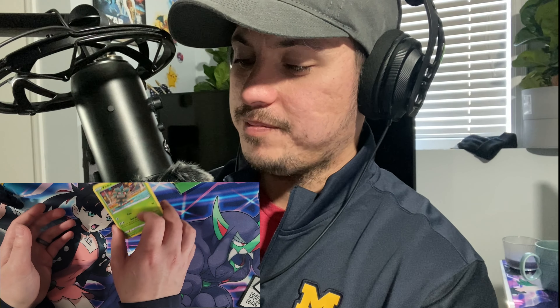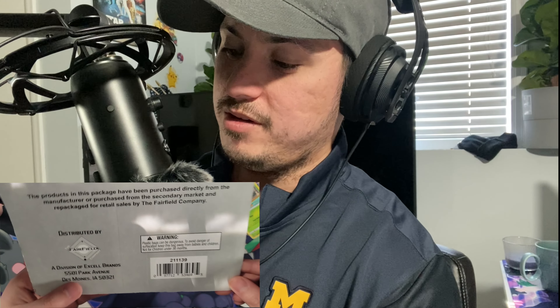So what do you think, guys? An Eeveelutions tin and some random packs from Target, from our favorite vendor — Fairfield, a division of Excel Brands. That's it, guys. Remember to hit the like button and subscribe, and we'll catch you on the next one. Peace.